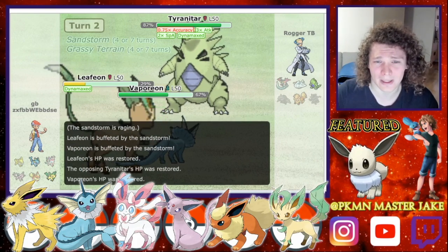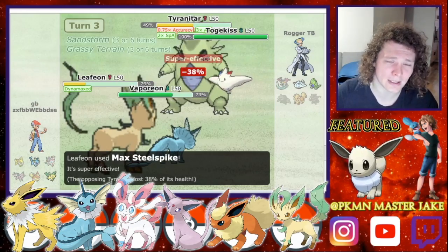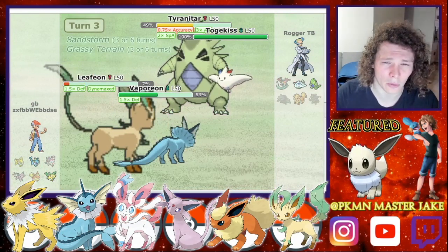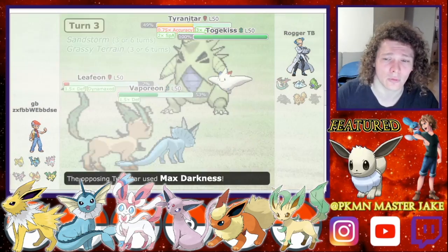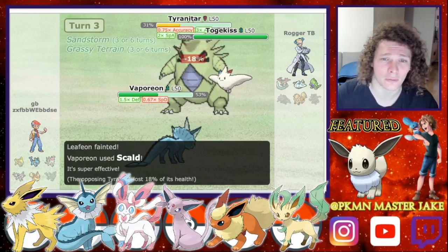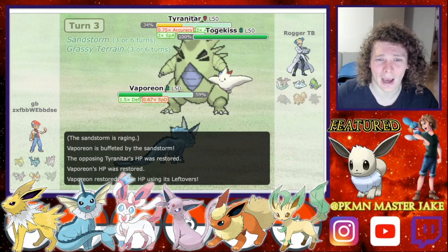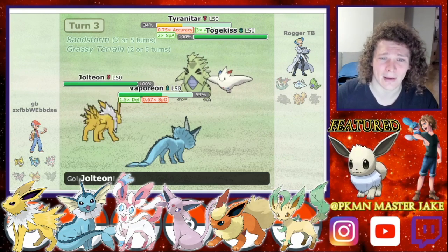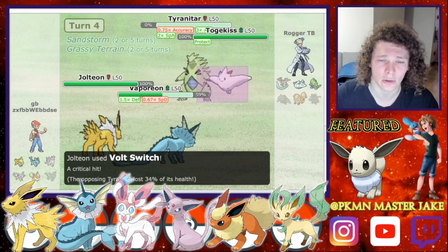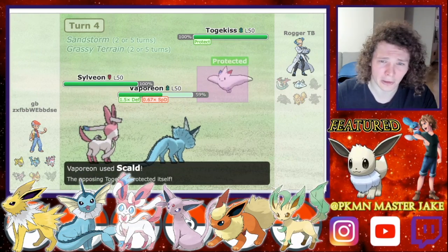I then go for a Will-O-Wisp hoping to get a burn, but we don't get it. He then sends in Togekiss, so I go for a Max Steel Spike just in case he goes for Follow Me — that way it wouldn't be a completely wasted move. He goes for a Dazzling Gleam and a Max Darkness into my Vaporeon, and I go for a Will-O-Wisp. I'm starting to be a little worried but I do have my Jolteon in the back, so I'll be sending that through. I go for a Volt Switch into the Tyranitar, thinking that at least then whatever comes through, my Sylveon can go down.